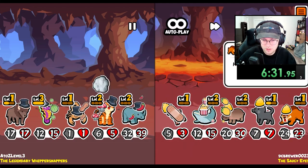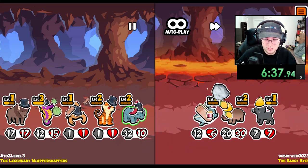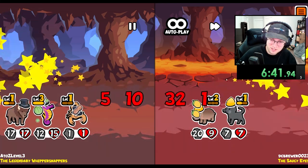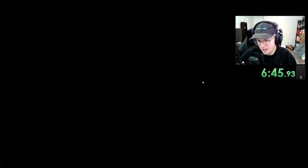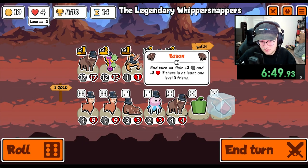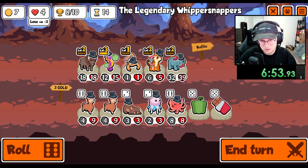What do we shift? The saber-toothed tiger — that's kind of a problem. Never mind. That's so annoying. I get how it works because nothing was technically dead yet. Actually, I don't know — there was an empty slot.